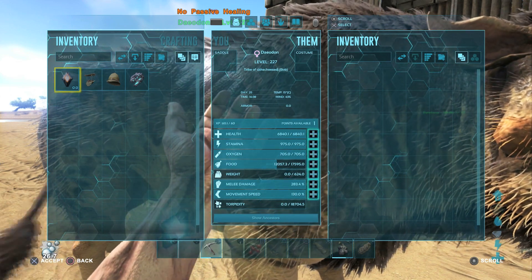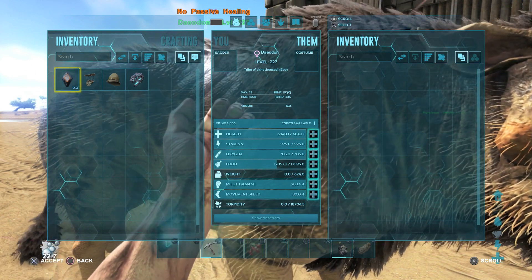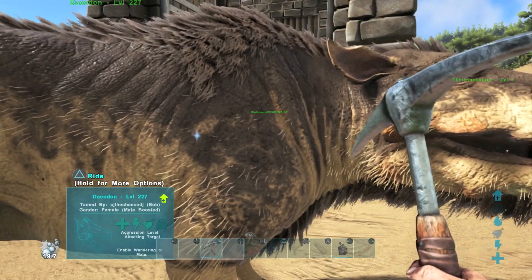Movement speed, weight, melee damage — not so much. Stamina, not so much either. You want to focus on food and health so they stay alive and can heal your dinosaurs in battle.